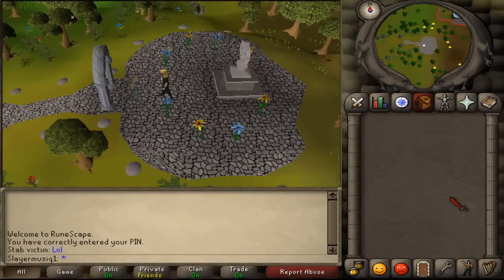Hi and welcome to my guide. Today we are going to do the mini quest Curse of Zeros, also known as how to get the ghostly robes.